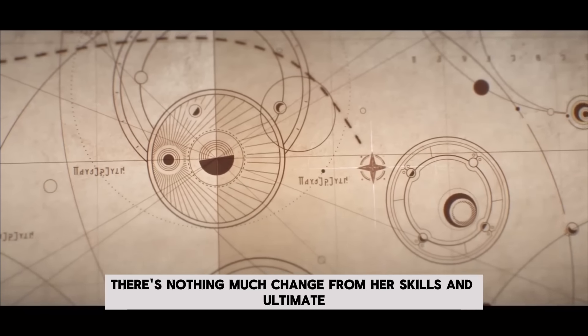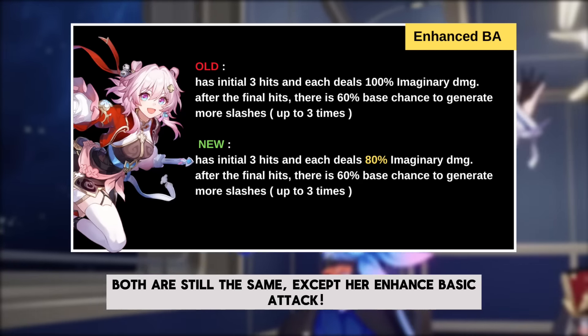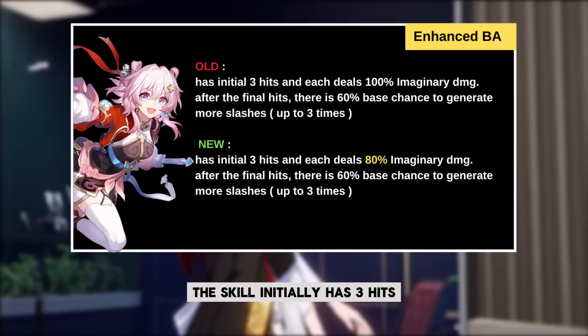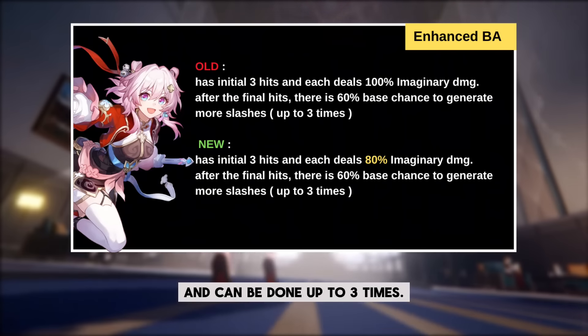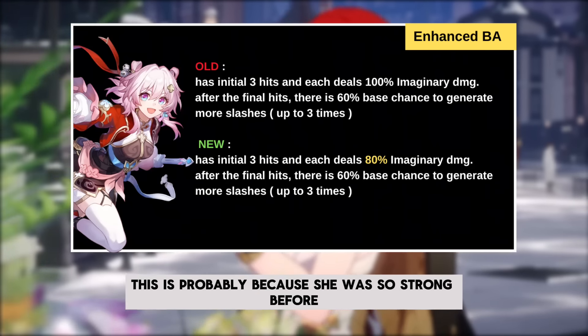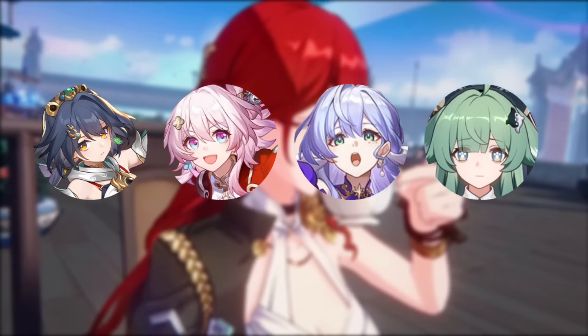There's not much change from her skills and ultimate — both are still the same. The exception is her enhanced basic attack, which has the same description as before: this skill initially has three hits, she has a 60% base chance to unleash more sword slashes after the final hit, and this can be done up to three times. However, her multiplier is nerfed. This is probably because she was so strong before.